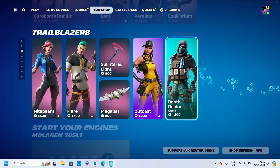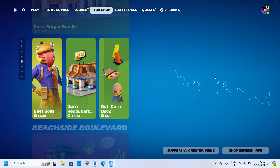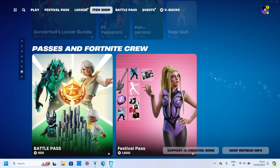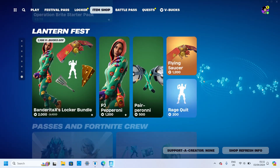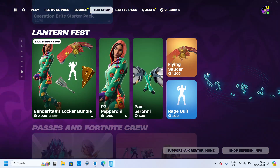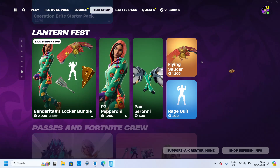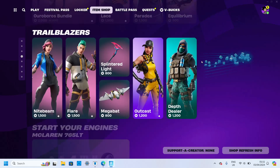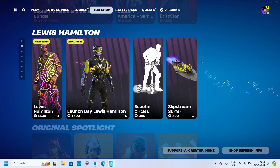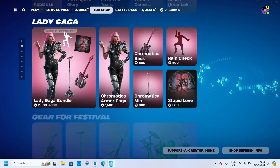Outcast and Death Dealer — we've seen them before. They're not exactly mainstays like Ruby, but not much else to say. Of course we got the Lantern first with the Bandarita X Locker bundle, but we saw that yesterday. I don't really know what to give this — I think it's not that good.